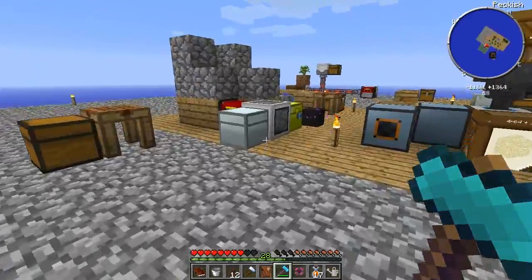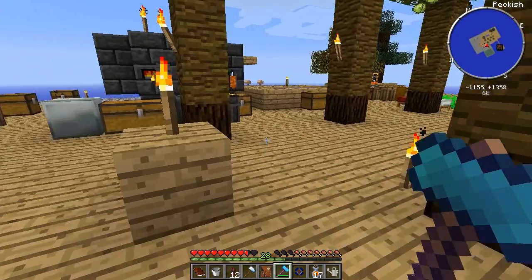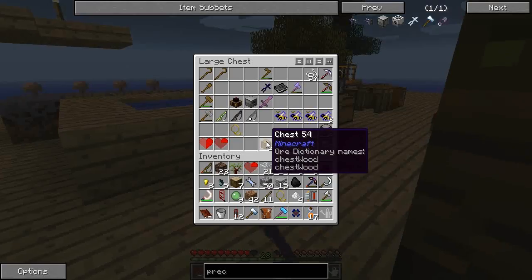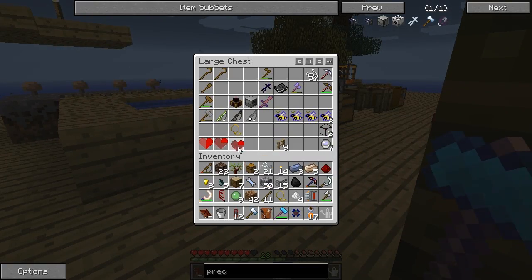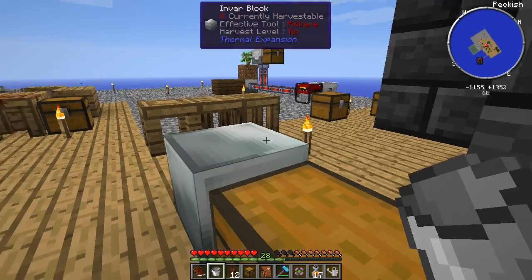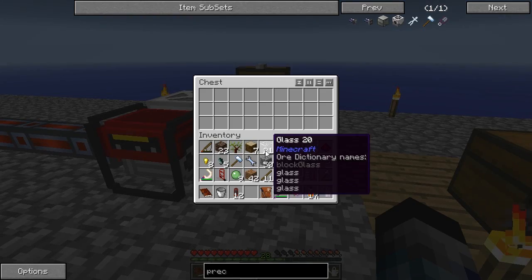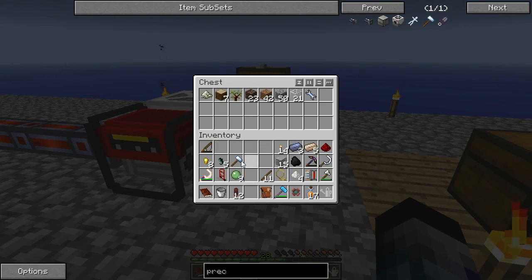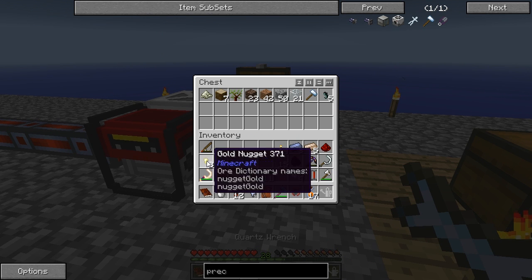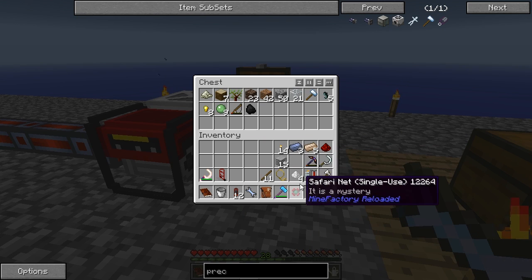You're in charge of guarding the sheep, not attacking the slimes. We're going to need to drop a few bits and bobs off. My standard response is to take another chest, plunk it down here next to the sludge boiler, and just dump quite a lot of crap into it, keeping hold of the things we might need. I'll keep the golden lasso in case the second one is any good.